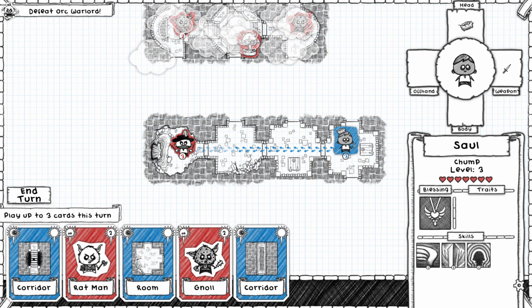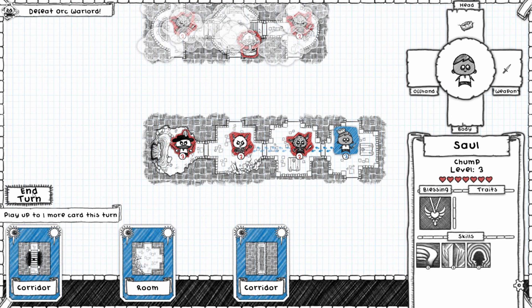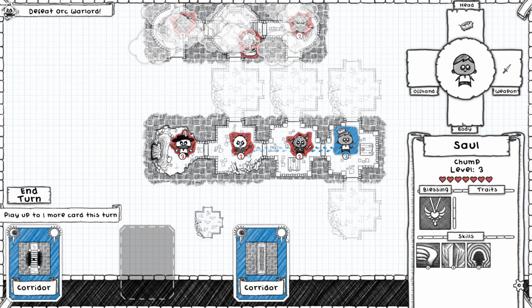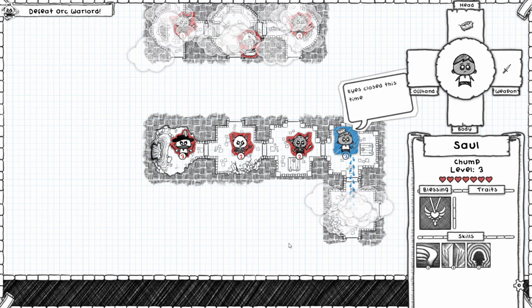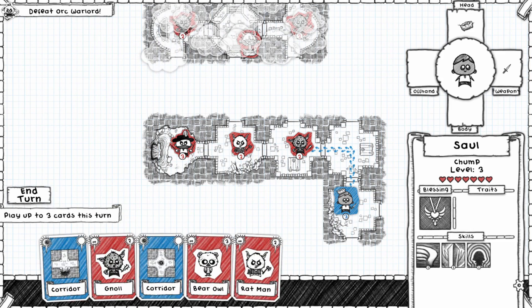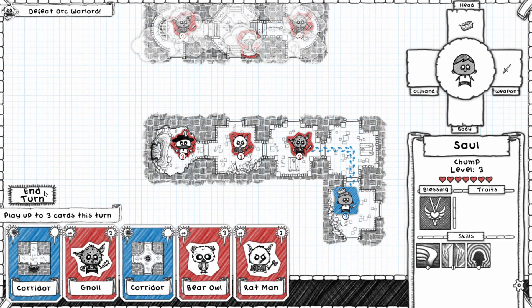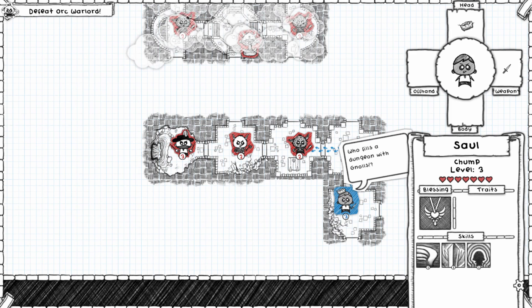Alright, he's gonna go all the way over there. Let's see if we can fight some things along the way. Put this down here — why are you going in there? I'm gonna explore. Now I want to fight these guys first and also wait for some help.